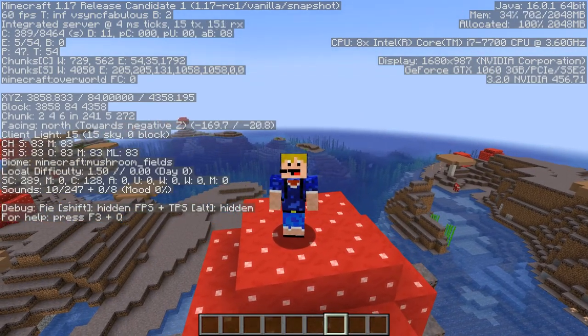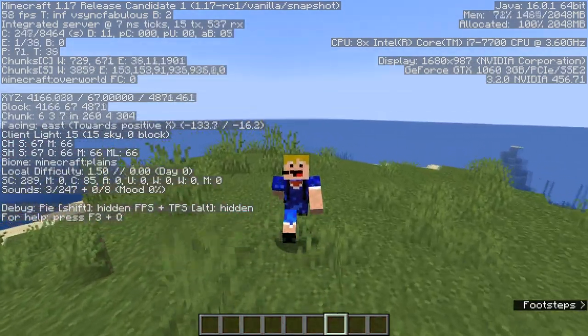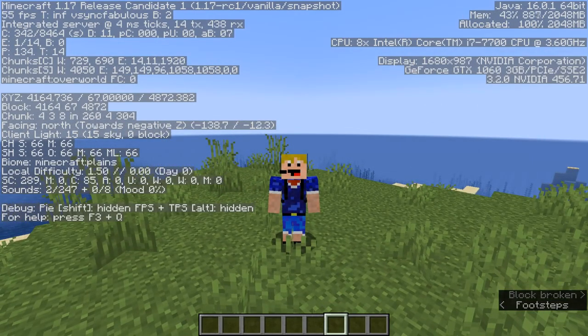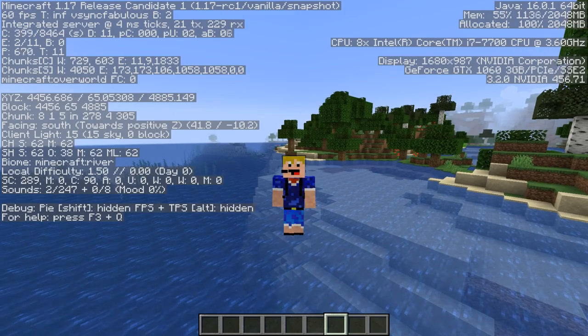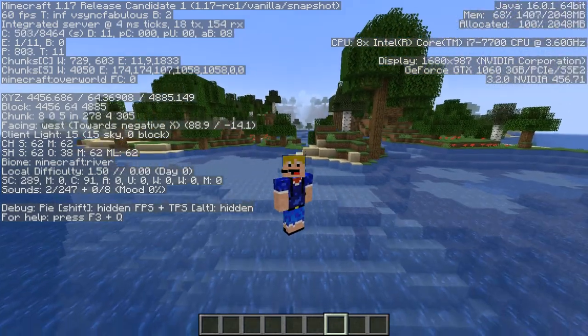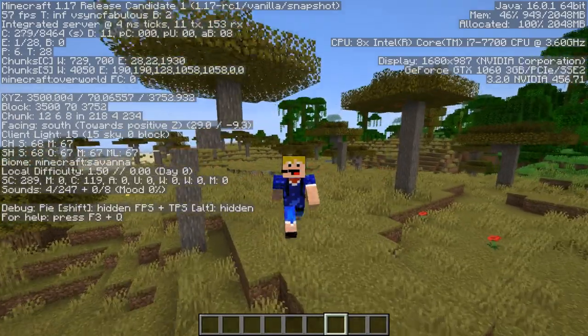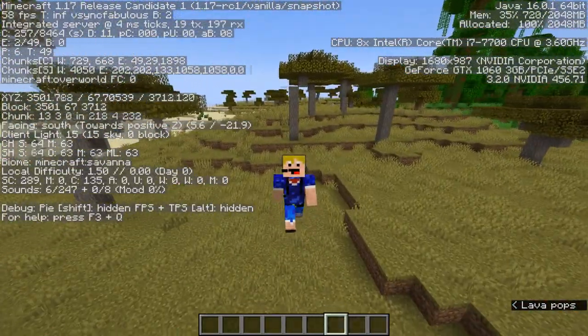Then we have two very common biomes: the plains and the river. You've most likely already found both of these since they're so common in any world. Next on the list is the savannah with its acacia trees, and along with the savannah you will also need the savannah plateau.